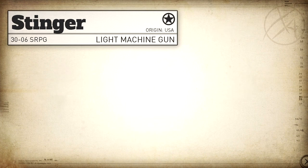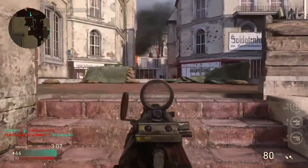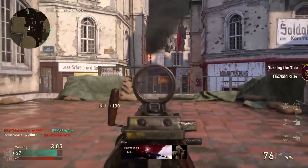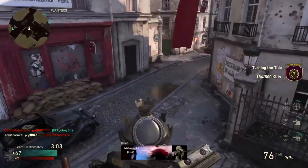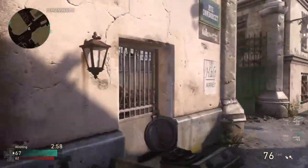Moving on to handling and mobility, the one big downside to using this gun over the Bren is its aim down sight time — this is the slowest in the game at 550 milliseconds. Keep in mind, a lot of gunfights in Call of Duty last less than 550 milliseconds, so most guns can kill you before you can even aim down sight. This is why quick draw is an absolute necessity. Our sprint-out time is also pretty slow at 400 milliseconds.